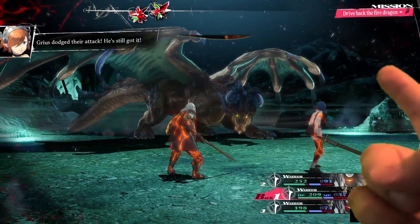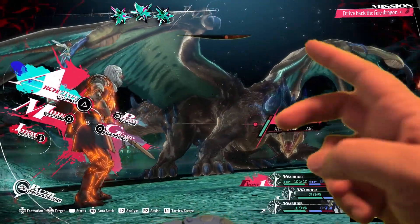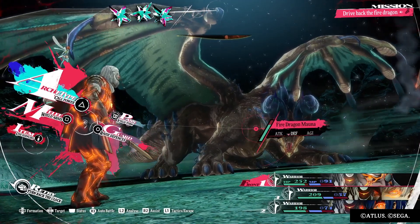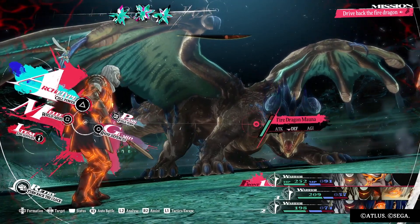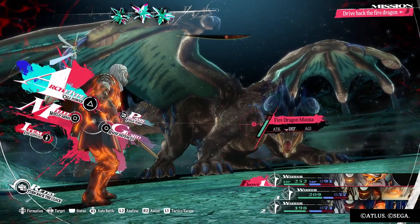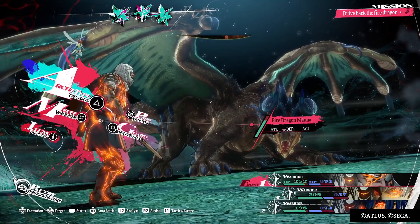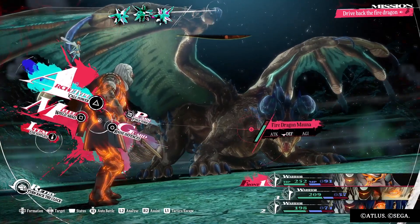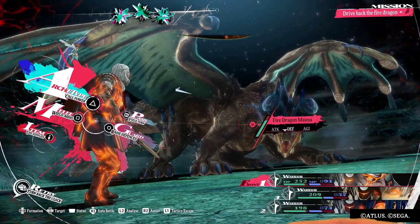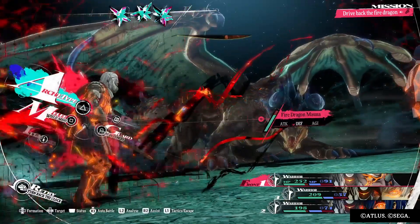He missed — look, he has two bars and he loses both of his attacks when he misses. So you want to try to get him to miss, which gives you incentive to make an agility build where you put all your stats into agility, because that helps with dodging and hitting your target, giving you more turns. I like luck — luck gives you criticals.